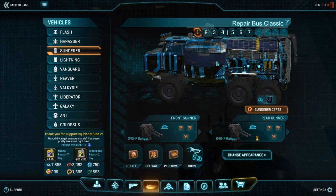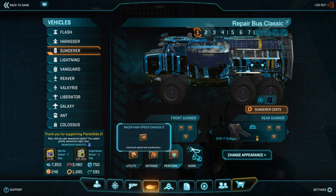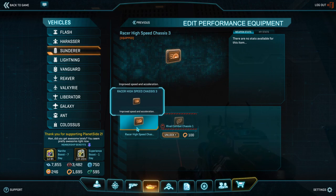I will start this list by skipping a few slots and pointing you directly towards the performance slot: Racer Chassis. You need to have it. Being faster than your main battle tanks is vital, because just keeping up with the armor column does not cut it. As a repair bus, you need to be able to close distance while on the move at full speed and get your repair field within range.